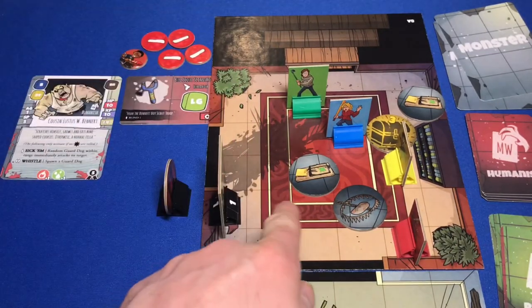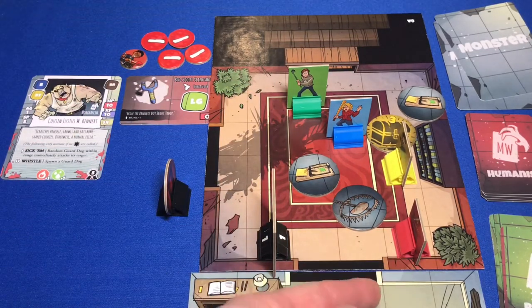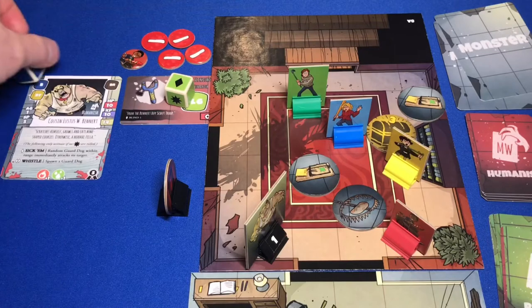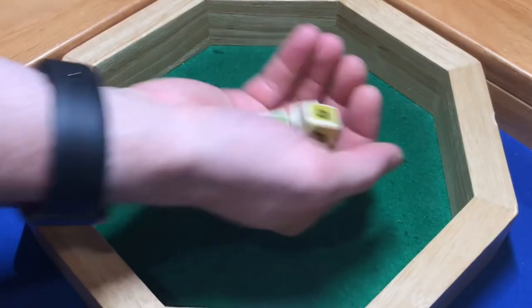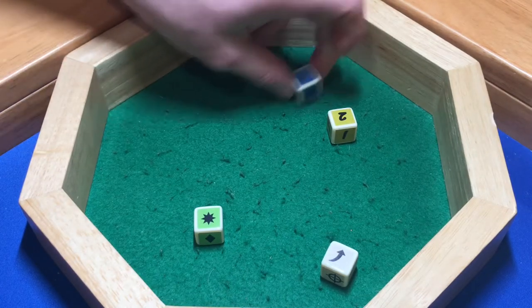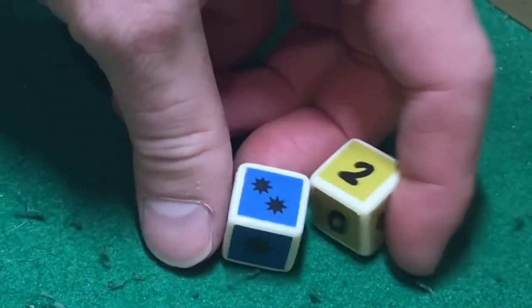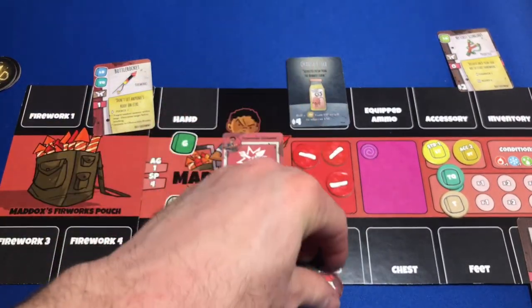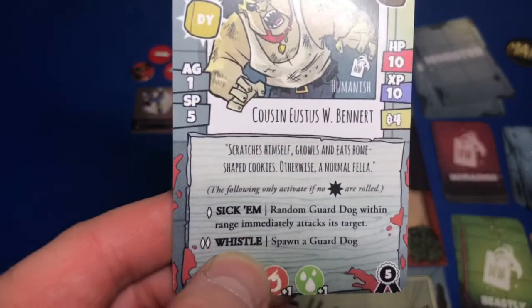Eustace moves to avoid the trap and fires at Maddox - moving to a safe position one, two, three spaces away. He gets a light green die, a dark blue die, and a dark yellow die. Maddox gets his tan defense die. Eustace hit with three hits - I have a dodge which removes one, but he still has enough to do damage. Two damage to Maddox, bringing him down to four health. The only good thing about him continuously hitting our guys is he's not summoning more dogs with his whistle power.